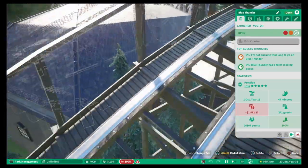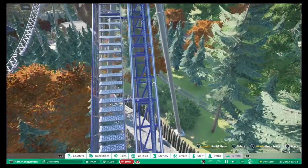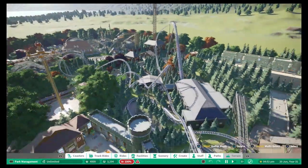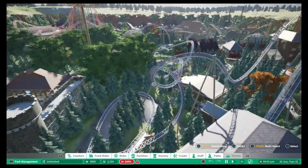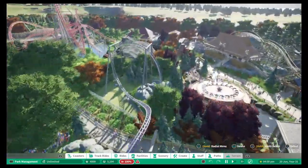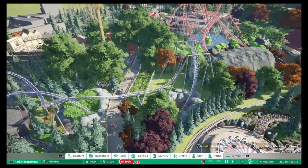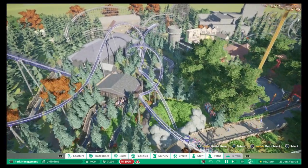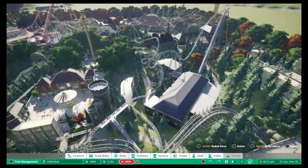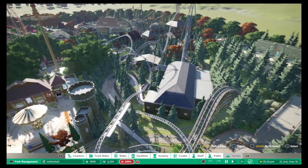I love the colour scheme on this — it's blue with a hint of purple. Really good layout with nice inversions. It interacts with its own track, goes out over the path, under the path, and then back over the path — really nice layout. I can't fault that one either. From the stats you can see he's a really good coaster builder — everything is in the green.